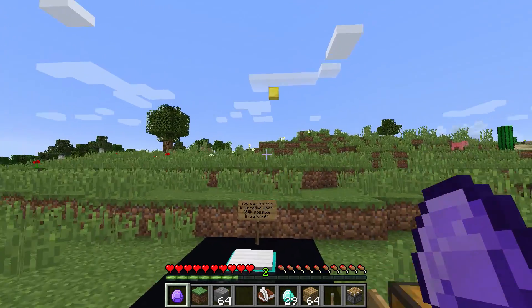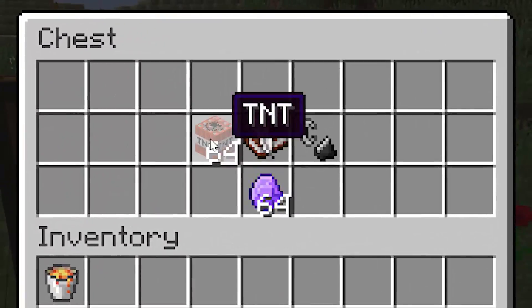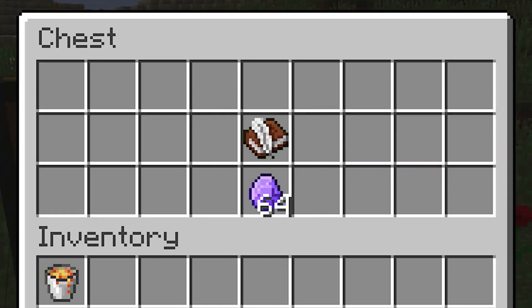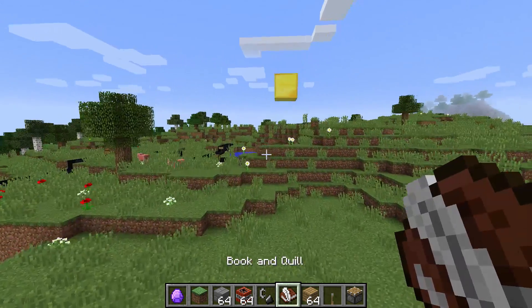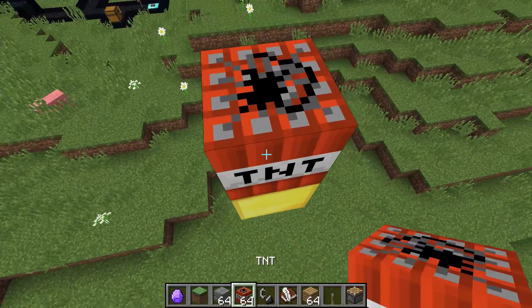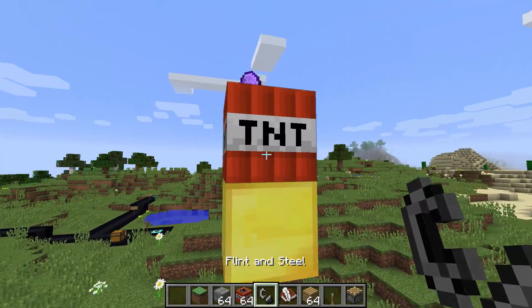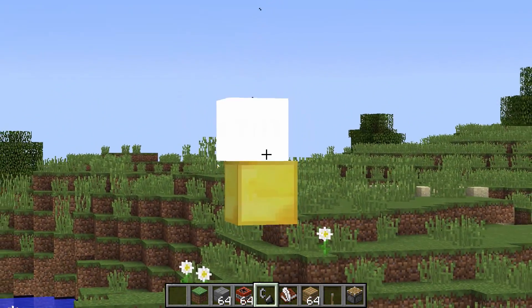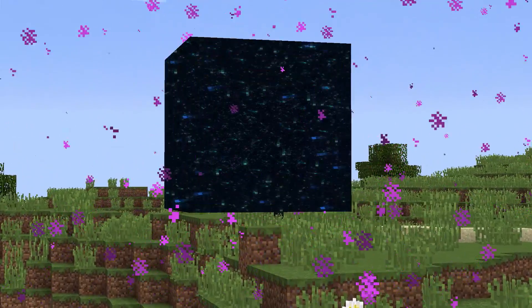Right over here we've got our little area where we're going to place our black hole. And you're going to need the following things: gold block, some TNT, your hyper compressed diamond, and of course a flint and steel. The super dense diamond has to be triggered to form a black hole. We're going to place TNT on this gold block, place the hyper compressed diamond on top of that, and light this thing. The moment this thing explodes, instead of an explosion, you'll be met with a black hole.